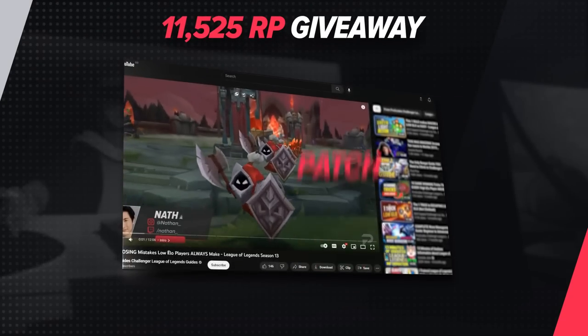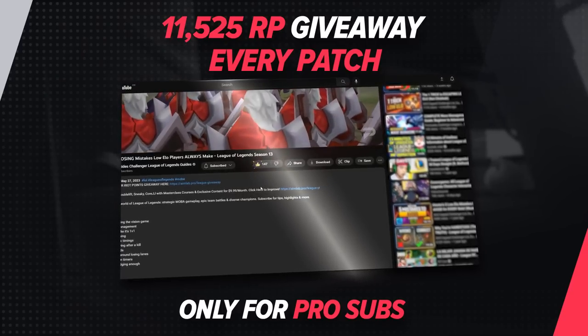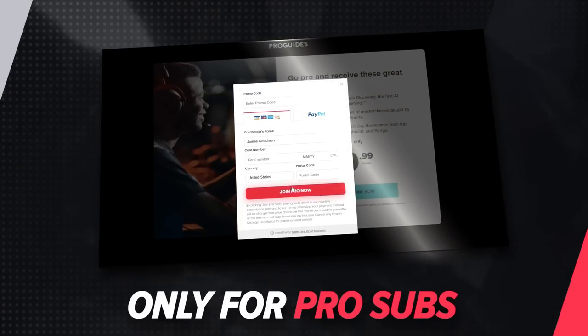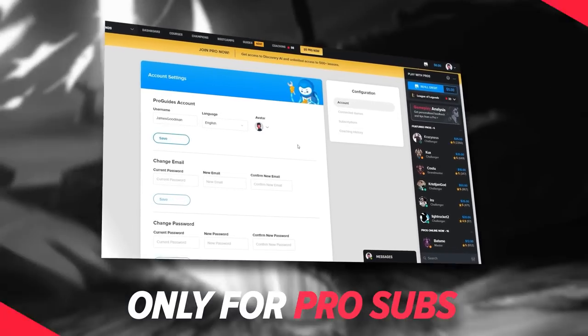Every single patch, and there's going to be a lot of them, we're offering up a nice little bag of 11,525 RP. Entering just takes three quick easy steps: click the link in the description, sign up for a pro membership, and comment your Pro Guides username down in the comment section below. You won't find a better deal anywhere, so what are you waiting for? Go pro now.